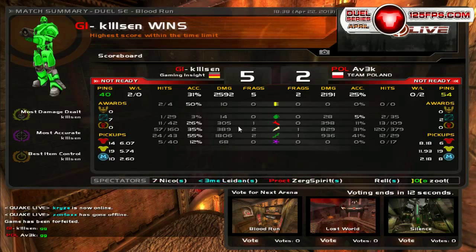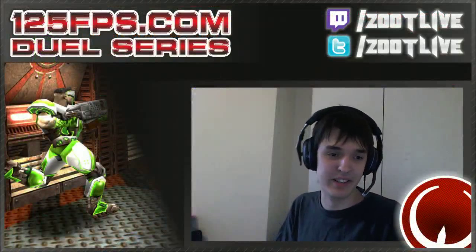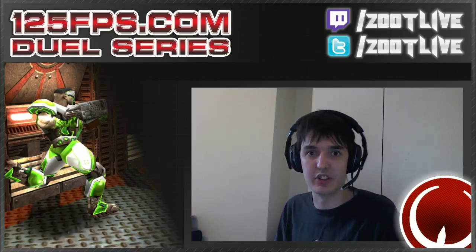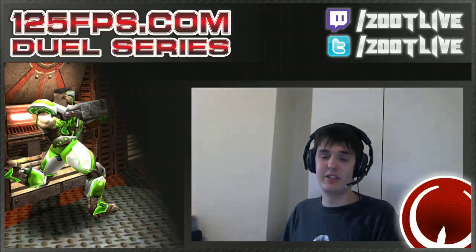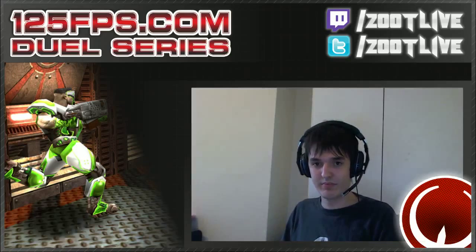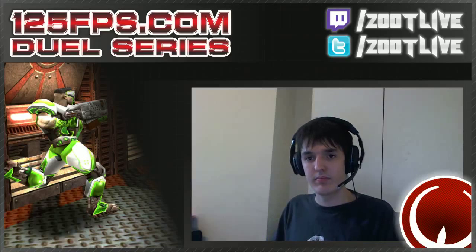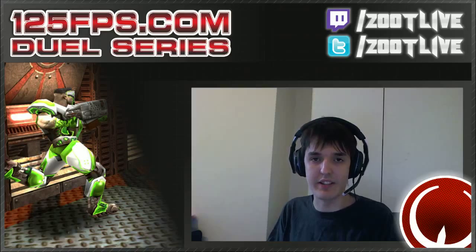That was a really tight, tight game, man. 55% rail, 35% LG from Kilsen. Avek hitting a bit weaker accuracy, but his game strategy was definitely different to Kilsen's in general. Avek was just trying to hit anything down to Kilsen — Kilsen was the one peaking all the fights. And when Kilsen got the lead, it was just really hard for Avek to try to do anything, because Kilsen's positioning has been so good in these past weeks. He's been playing amazingly, and with his aim — if he keeps up this level and even steps up his weapon selection on top of that, man, his decisions on chasing Avek right at the end were absolutely genius.